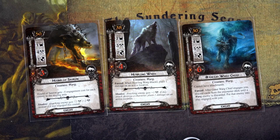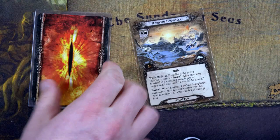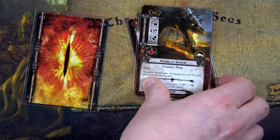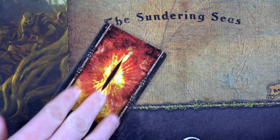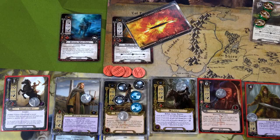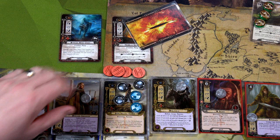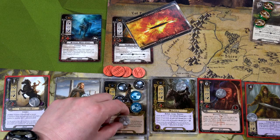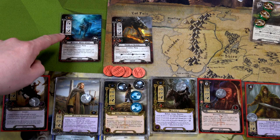Engaging the Great Varg Chief places the first damage on the Hills of Holland, and we must also trigger his ability — discarding until we find an enemy — giving us a Hound of Sauron also engaged. We only have one more card in the encounter deck, so only one creature gets the shadow card. Everyone is exhausted, but I just put Unexpected Courage on Grimbjorn for exactly this reason. We ready him, have the Great Varg Chief attack, exhaust Grimbjorn to defend, then use his Armored Destrier to ready and discard the shadow card. No effect — we spend one resource and attack for seven, minus two shields: Great Varg Chief destroyed!